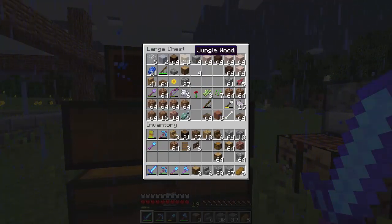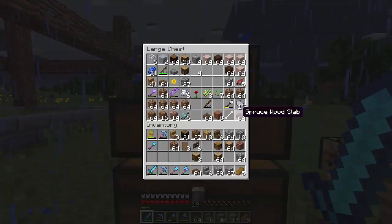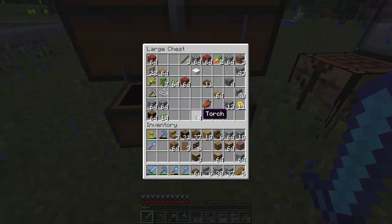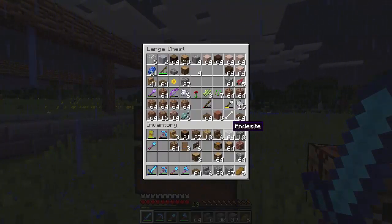I need some slabs. Do we have any? I want to use dark oak slabs. I want to get some stair fences and some bushes. Looks like we have no leaves, so we're just not going to do anything with leaves today — we'll probably do that in another episode.